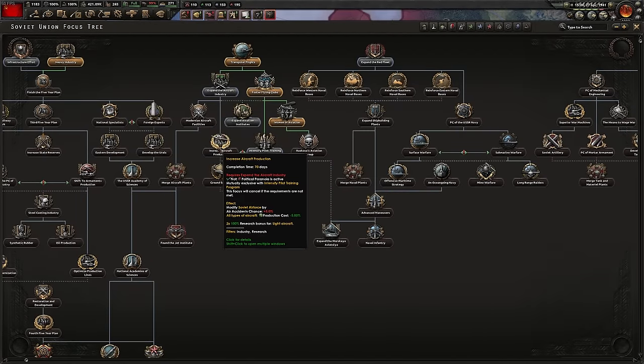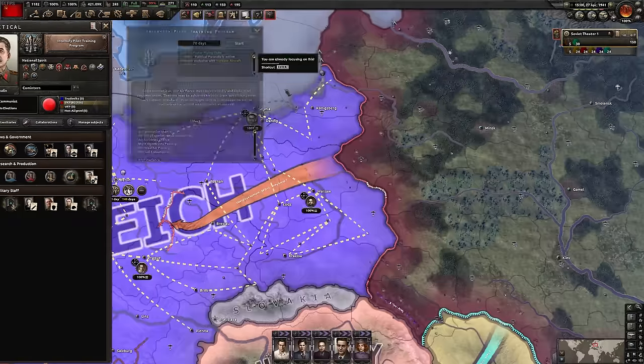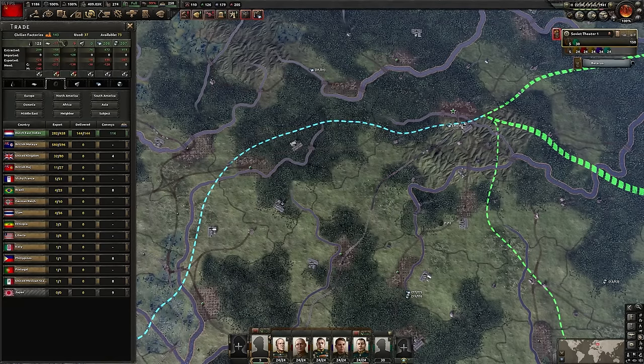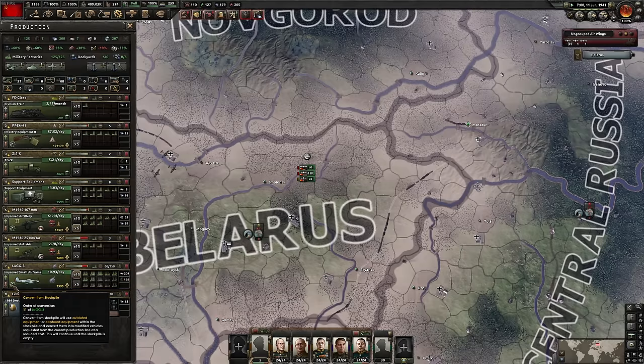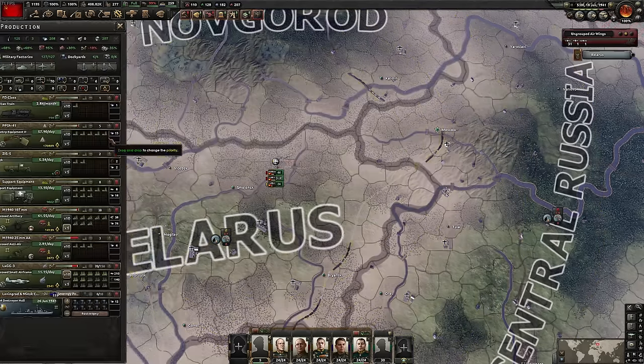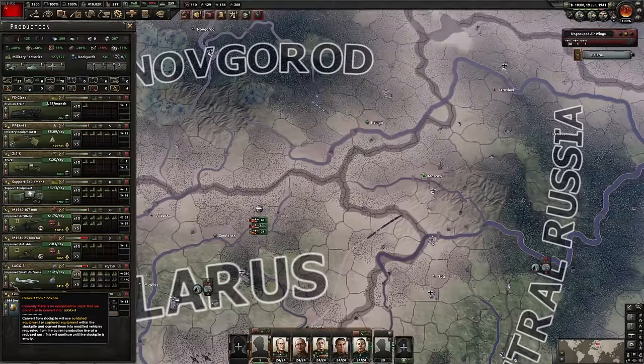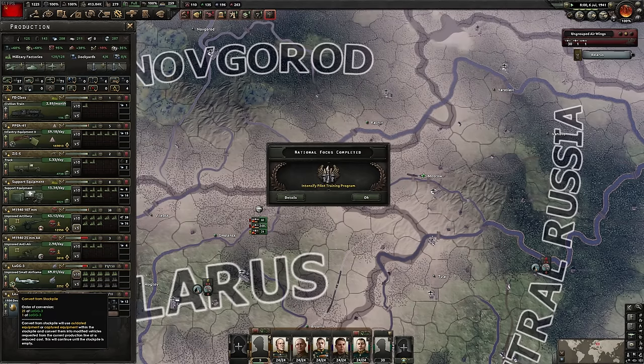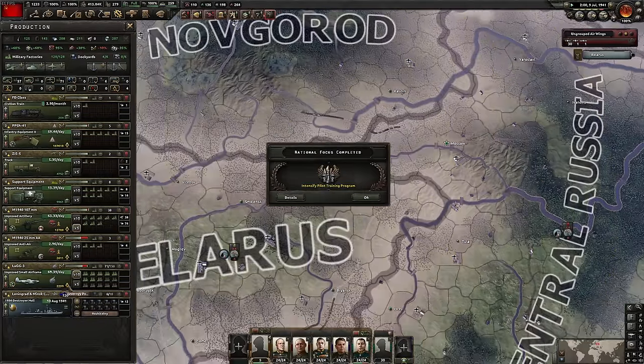I'm going to go for this one - initiate the pilot training program. You can either mass produce planes with big penalties or go for this one that gives the biggest bonus to the pilots - more quality over quantity. Got 3k fighters now. We're in a position where we're producing so many - I don't think we're going to need more. The upgrade button becomes a little bit more attractive. A lot of the planes we've got are kind of out of date models - we don't even have the ability to upgrade them. Oh no, we are upgrading them now.